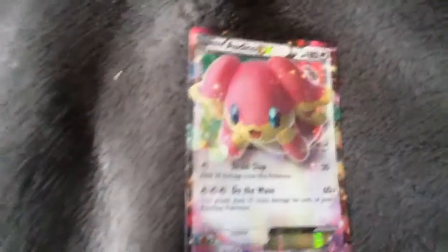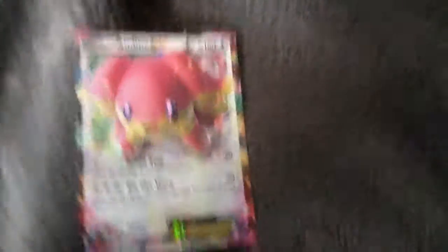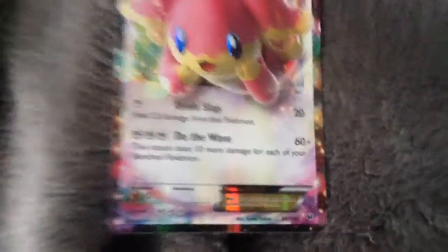Next, this is Aldina. It has 180 HP. But guys, I just want to say, we need a 60 plus.